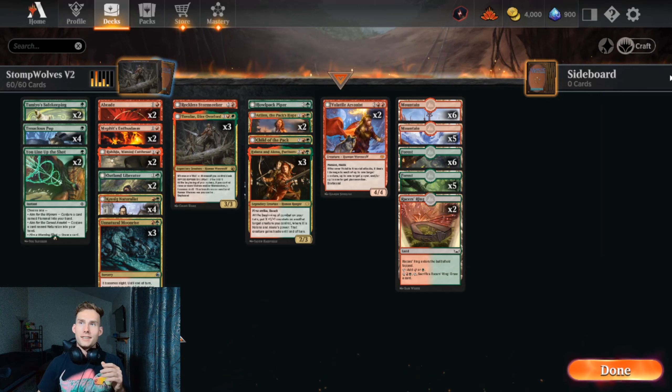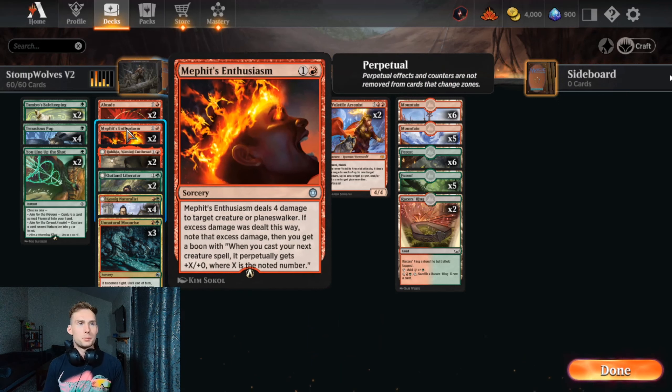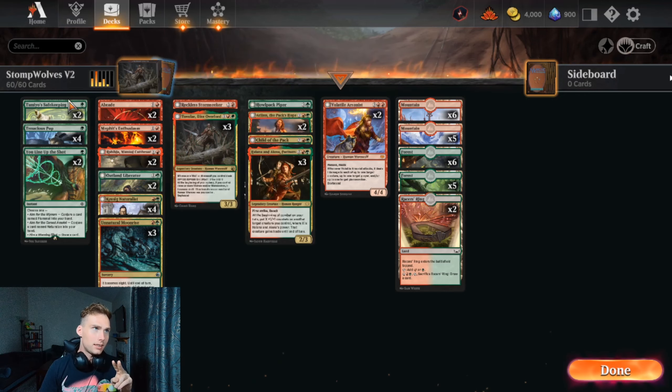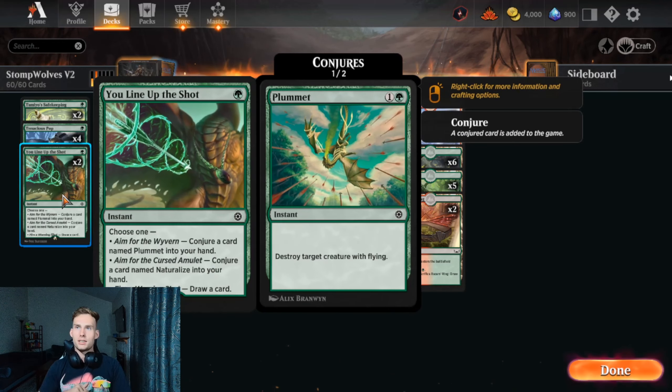We've also dropped out almost all of our instant-speed aggression, instead taking sorceries like Unnatural Moonrise and Mephit's Enthusiasm, because the perpetual damage bonus is frankly too good to pass up, and controlling nighttime is also too good to pass up now that we're playing against people who won't let it go to nighttime for free. We kept our copies of Abrade because playing against an artifact deck with no instant-speed removal is the number one cause of heart attacks. We also added two new instants: Mio's Safekeeping, which gives hexproof and indestructible and will save maybe one in five games when they try to remove your one important werewolf, and You Line Up the Shot, which is a break-glass-in-case-of-blue-white since it can kill flyers or be used as enchantment and artifact removal.